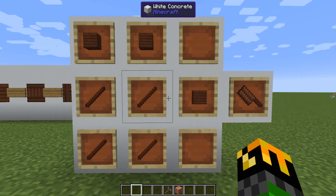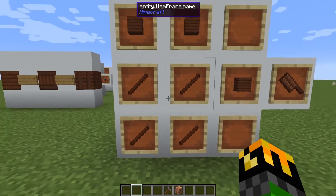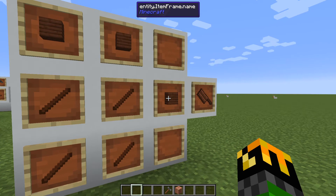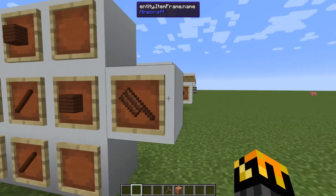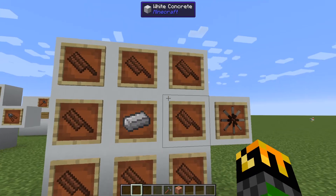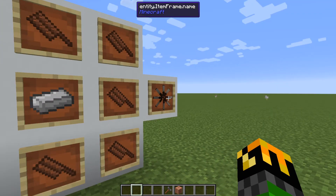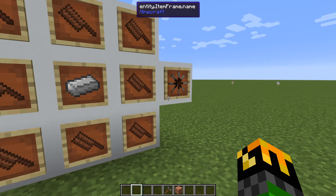To make the windmill, you need windmill blades, which are made with four treated wood sticks in the bottom left corner, three treated wood planks — two across the top and one in the center of the right column. This gives you one windmill blade. To make the windmill itself, you need eight of those surrounding a piece of iron. You put this onto your kinetic dynamo — the side with the little opening is where you attach it. The base version of the windmill will max out at 15 IF per tick, and this depends on how many blocks it has in front of it.